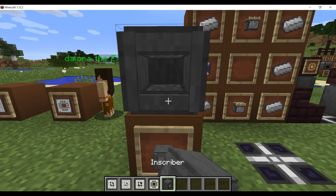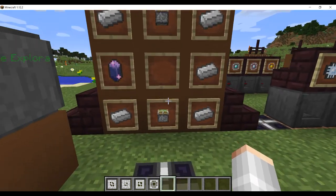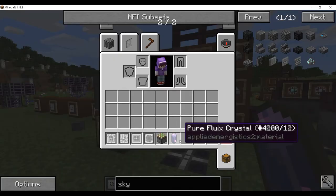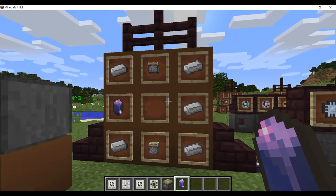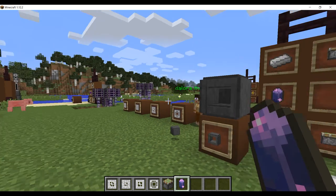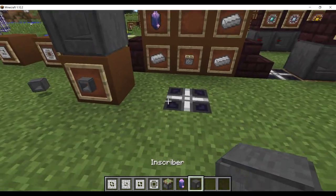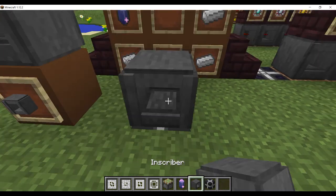Next we're making the Inscriber. The Inscriber takes five iron, two sticky pistons, and one pure Fluix crystal. Any time it says pure Fluix crystal, about 50% of the time you can also just use Fluix crystals, but I'd suggest always using pure because it's more efficient. In order for an Inscriber to work, we need a power source — for me that's a creative energy cell.